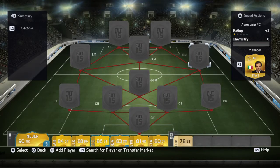Hello guys and welcome to another squad builder. Before we get into this video, if you want any cheap Ultimate Team coins, go to fifacoin.com. They are very cheap and reliable, and they have an automated service so you get your coins within seconds. But let's get into this video.